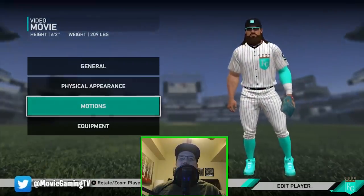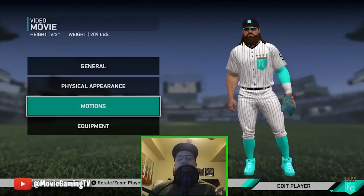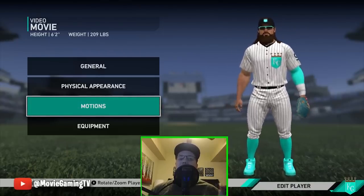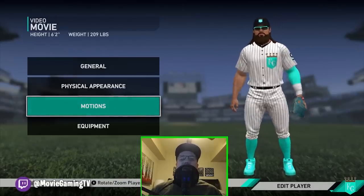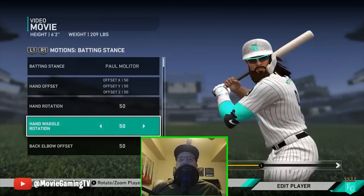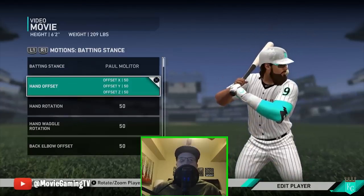I'm going to show you guys right off the bat the swing animation I'm using. I'd like you guys to put down in the comments below your favorite swing animations — who knows, I might try one out sometime. The swing animation I'm using right now is Paul Mulder. One of the devs in the game said he really likes the Paul Mulder card, and I think it's a very underrated card that not many people are putting in their lineup right now. It's a Battle Royale reward card that you can buy out of the market.